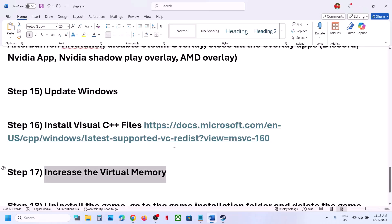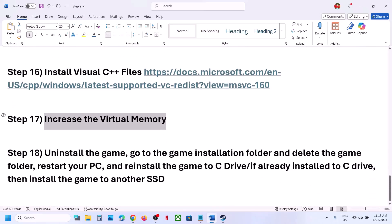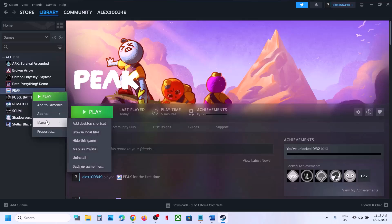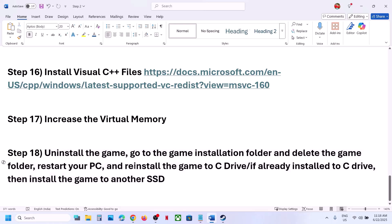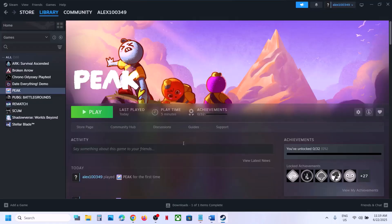The last step, if nothing else works, is to uninstall and reinstall the game to a different drive. Right-click the game in Steam, select Manage, click Uninstall. After uninstalling, delete the game folder, restart your computer, and reinstall the game. Try installing to the C drive if it was on another drive, or try a different SSD if it was already on C. One of the steps shown in this video should help you run the game successfully.